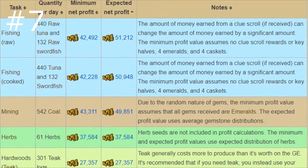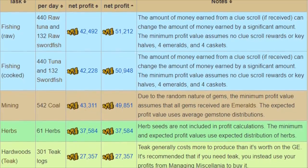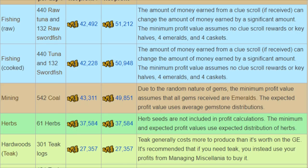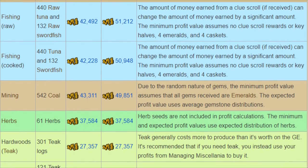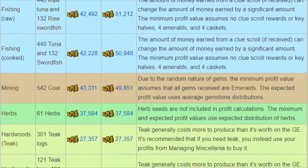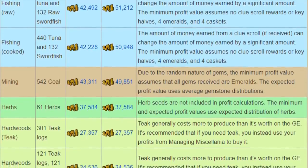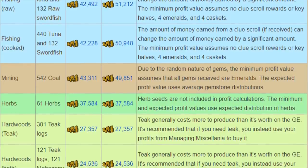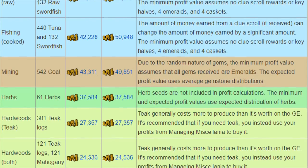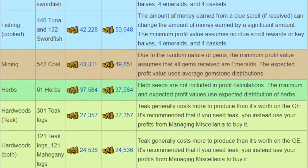Coming in at number seven is unlocking the Kingdom of Miscellanea by completing the quest Throne of Miscellanea. This is one of the easiest ways to earn passive money in Old School RuneScape and requires very little checking in. You will need a fair bit of startup cash. Once you've completed the quest you can put money into a coffer and start your kingdom gathering different resources. It's very important to keep the maximum amount of cash in your coffer at all times, as your output is taken as a percentage up to a cap.